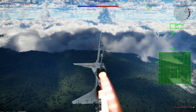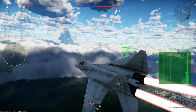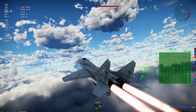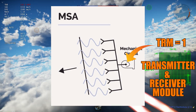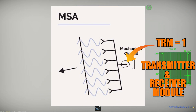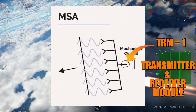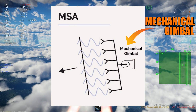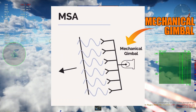The first thing you have to understand is that Mechanical Scanned Array radars — the Pulse Doppler radars we have in the game right now — normally have one transmitter and receiver module. The steering of these radars to make them look left or right is done mechanically. You basically have to gimbal the radar to the left or to the right.